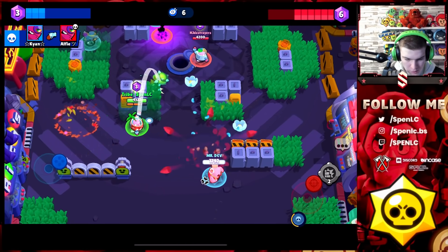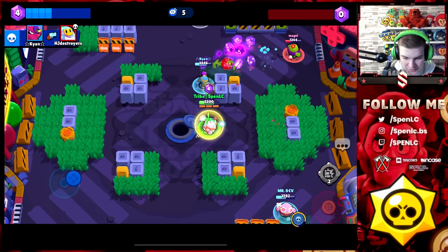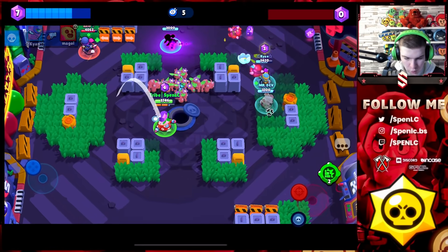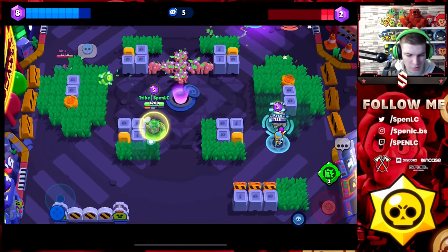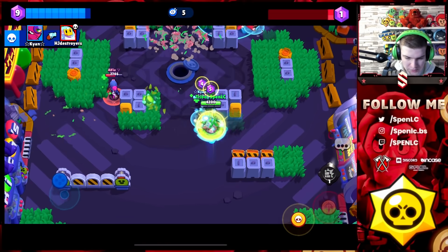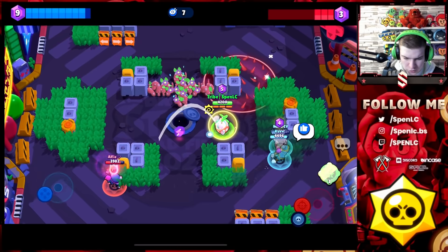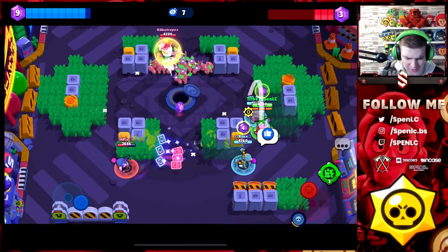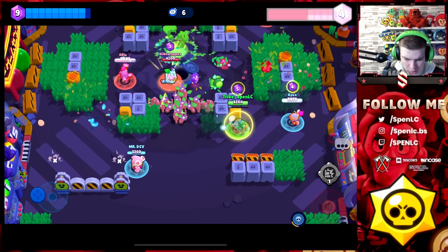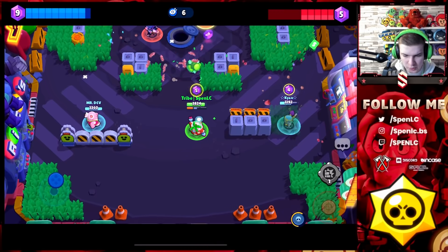Now time to go aggressive. We've got Tara able to take down that Sprout, so we're able to establish some control. Using the wall and waiting around the eight or nine second mark — that's when it's going to expire and it destroys itself, so you've got to take that into consideration. I'm not sure if it resets your super — I think it actually did just reset my super.